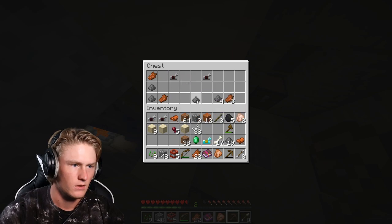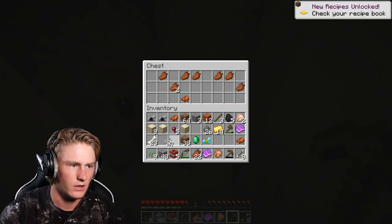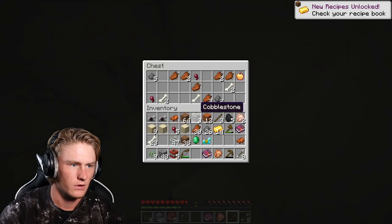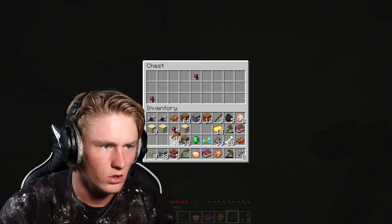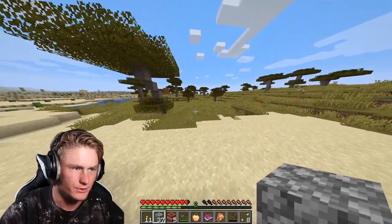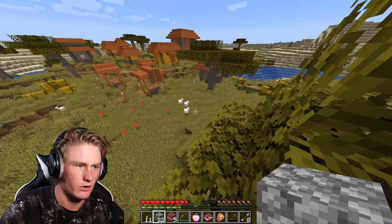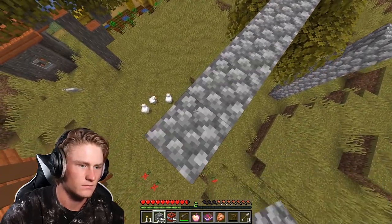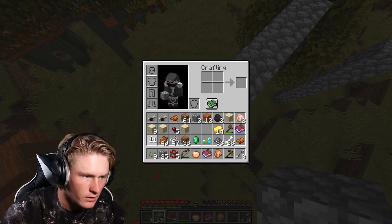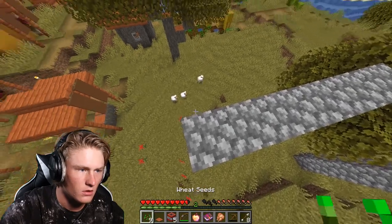I don't know why I need it, but depth strider — that could be useful. Lots of gold, heck yeah. We'll take the rotten flesh. Enchanted golden apple! Oh. Oh wait, what's this over here? Another village. There's a lot of chickens right there — that's what we got to kill. Do I have seeds? Oh, I do. I have a strategy.